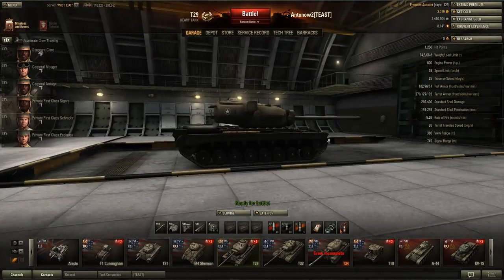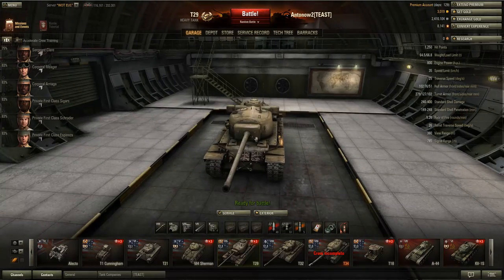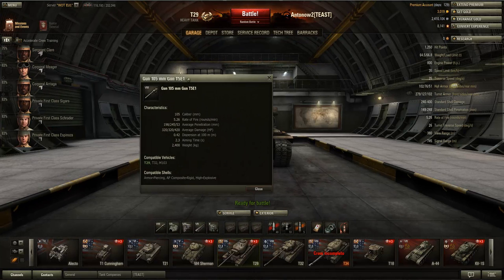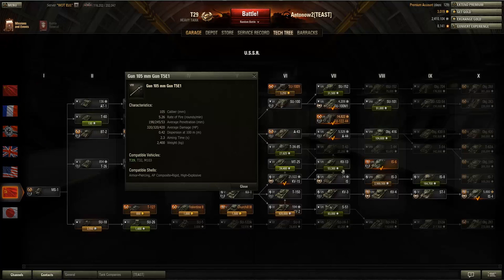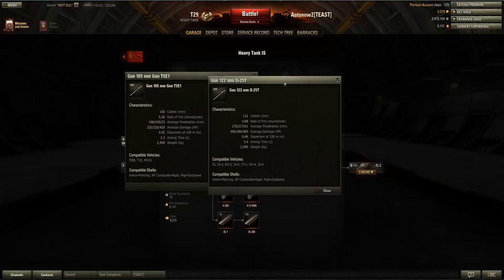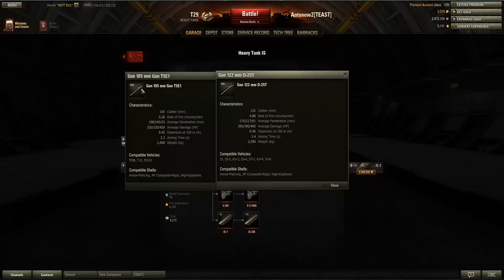The gun is really the best thing about this tank aside from the turret armor. I'll compare the 105mm to the Russian 122mm gun the IS gets, because they're quite similar. The caliber is lower — 105mm versus 122mm — so the Russian gun can overmatch some armor zones the 105 cannot; for example 40mm of armor isn't a problem for the 122 but it is for overmatching on the 105. However, the American gun gets a significantly better rate of fire — about half a round per minute better.